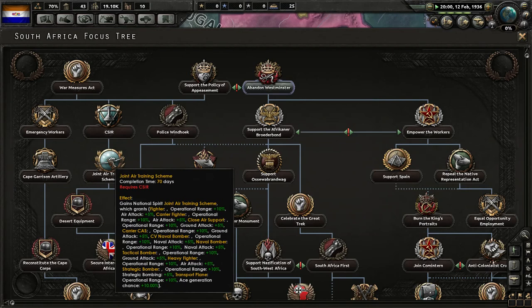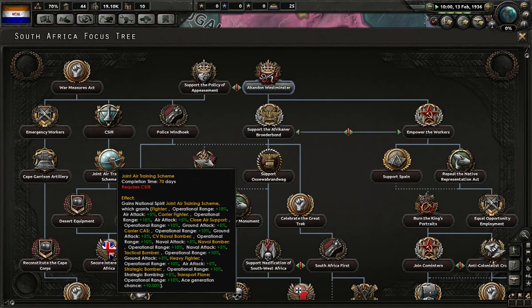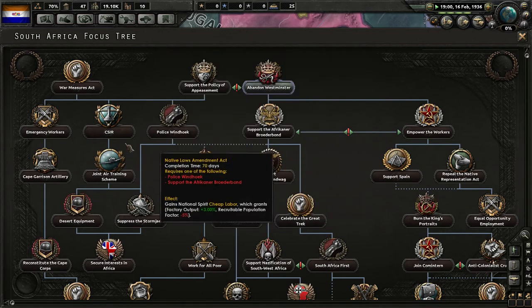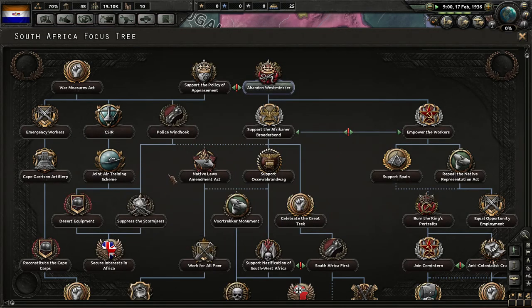One of the main focuses I'm interested in is this big Joint Air Training one, which gives bonuses like operational range, air attack, and ground attack bonuses to all of our planes. That's one of the main draws for going down this route — just to see how much that'll affect things.